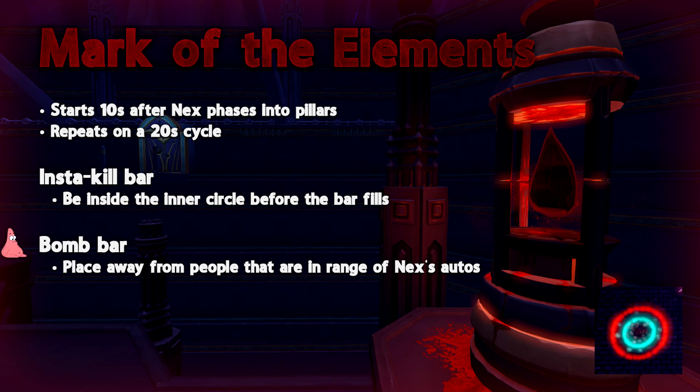The last mechanic to go over is the instakill slash bomb mechanic. This mechanic first comes out 10 seconds after Nex phases into pillars and then comes out in a cycle every 20 seconds. The first part of the mechanic is that you get a bar above your head, and once this fills up and you're not inside the outline shield on the center of the arena, you'll be instantly killed.